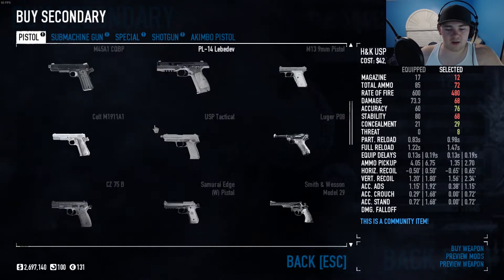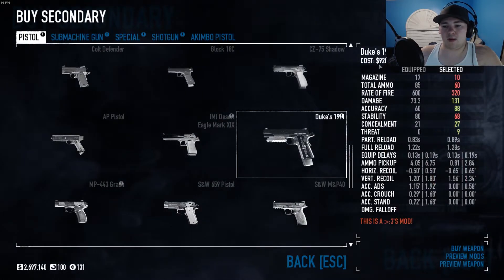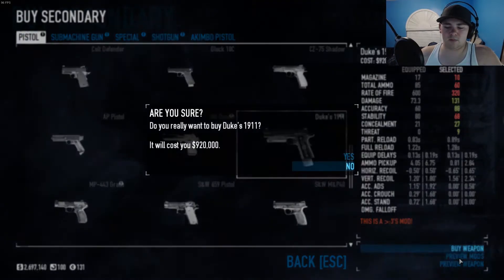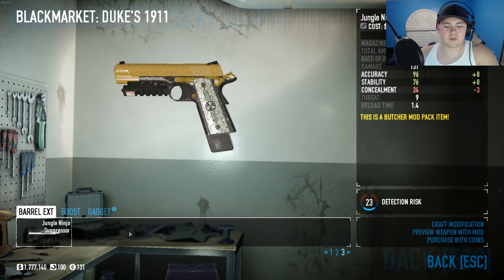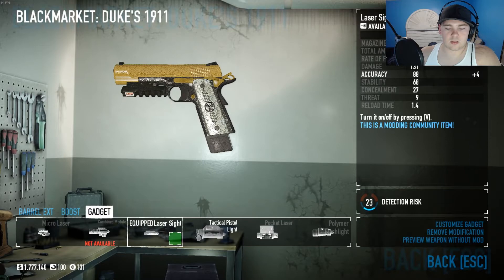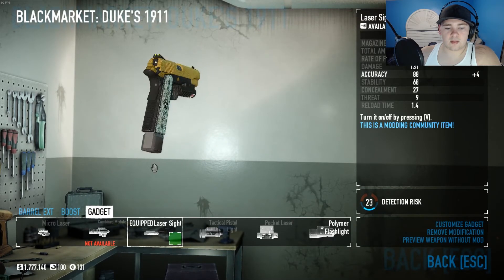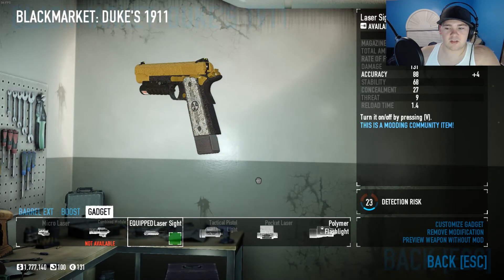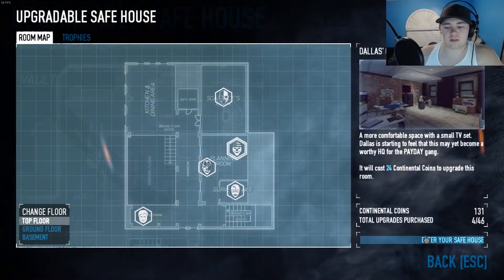The Duke Nukem 1911 — they will end up being pricey, but that's just how life goes. A bunch of different mods come with a bunch of different things. This one automatically comes with a laser, and that's pretty much it for this mod — there's not really much to it. A lot of times what I'll do is go to the safe house and test out the new weapons. I know I've been talking a lot, but I just want to let you guys know how I'm doing it, what I've got, and show you what is actually kind of good.